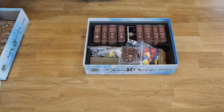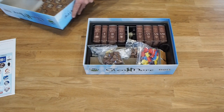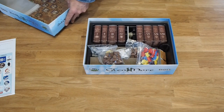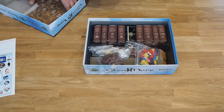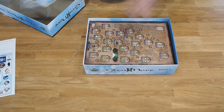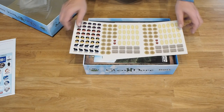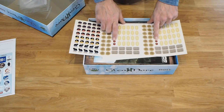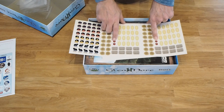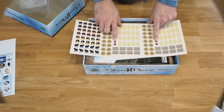And that's basically it — you now have your fully sorted box. One remaining question people ask about: the four stickers. They go on the Englishman meeple — the black little meeple — if you like, and the remaining ones are just redundant.